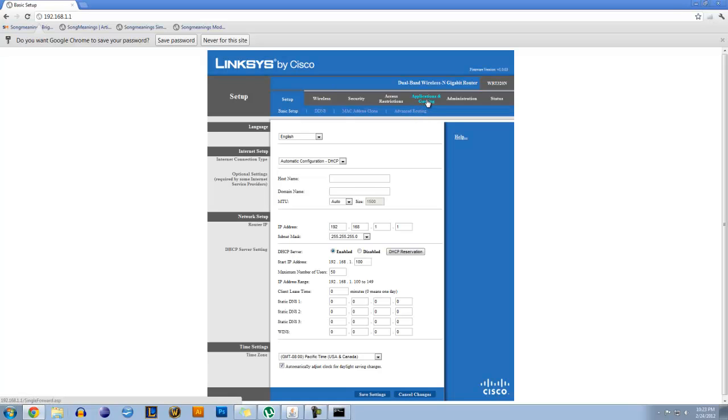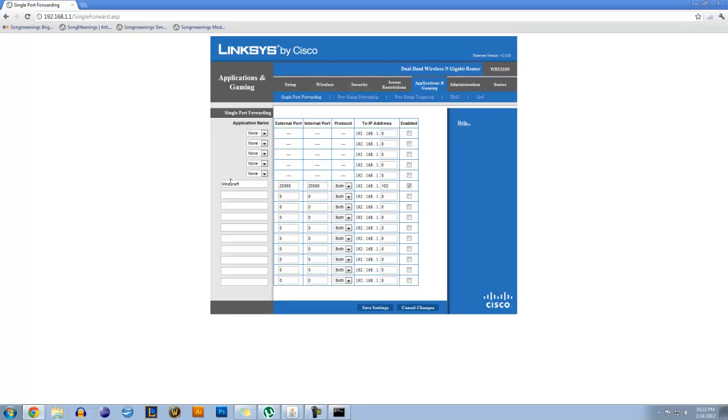Once you get here, you'll want to go to wherever you can mess around with your ports, which in my case is Applications and Gaming, then Single Port Forwarding. And you're going to want to open a port — which I have already done, so I'm making sure to enable this checkbox. It'll be different for different brands but fairly similar to this, so don't freak out if you have a Belkin router instead of a Linksys. You should be able to navigate your way through it. And then you're going to want to select whatever IP address you want to port to, which in my case is the IP address of my personal computer, which I am using as a server.